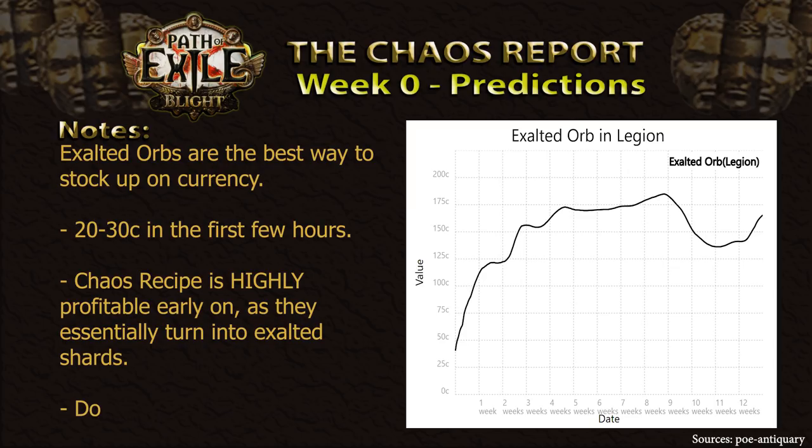If you are unfamiliar, at the beginning of every League — aka for the first 10-20 hours — Exalted Orbs usually go for about 20-30 chaos, slowly rising to about 50-60 chaos on the first day. As such, if you are able to race through the leveling process and make it to maps very early on, you will be able to spam chaos recipes back to back, which will grant you basically the equivalent of an Exalted Shard recipe every time you use it. For players that get lucky enough to drop one of those early on, do keep these prices in mind. It is only worth selling your Exalts early on if you are confident in your ability to make up the currency that was lost during that timeframe.